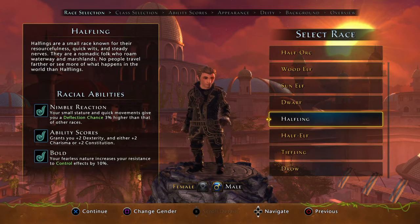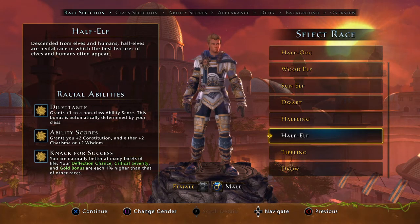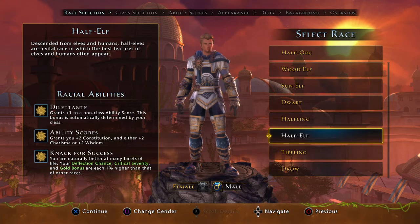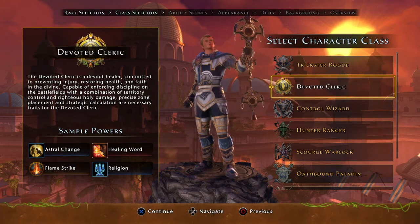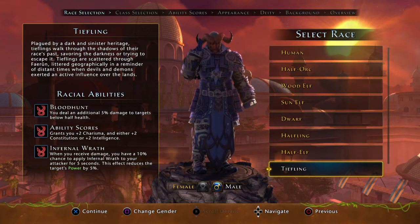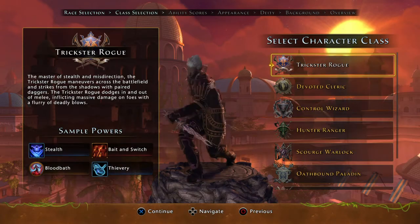For survivability, the Half Elf is kind of an all-around option — you're getting critical severity and deflects. A lot of good options for the Great Weapon Fighter. With that, we'll now go to the rolling screen to give you an idea of how the rolls should look when you're rolling for your Great Weapon Fighter.